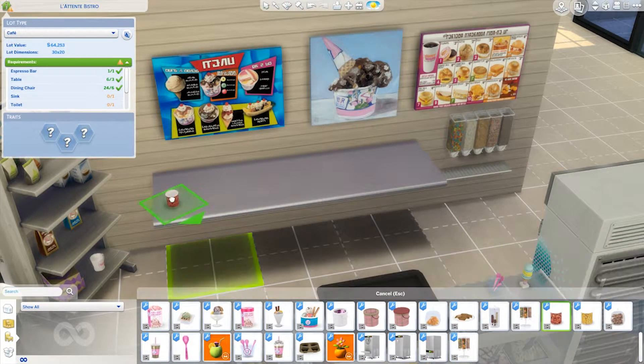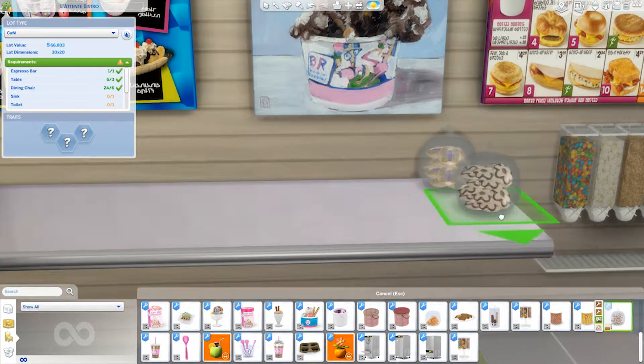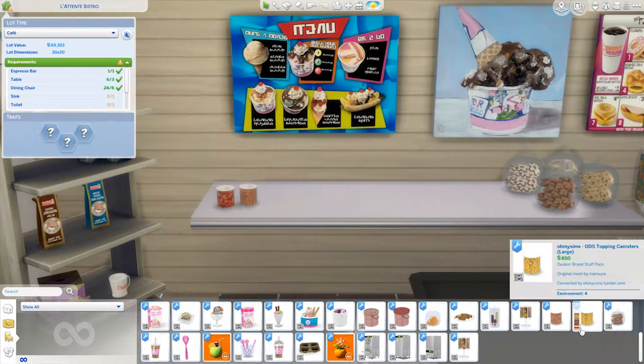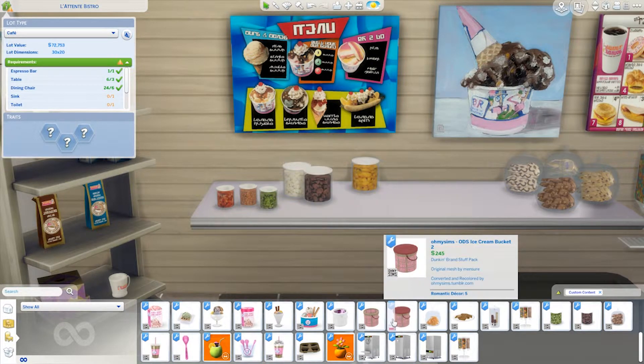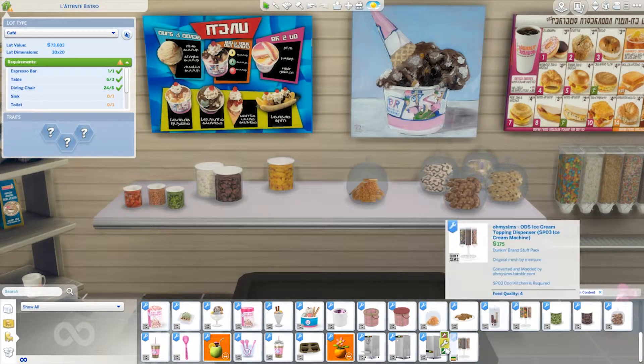Right here I actually did a table for all of the ice cream toppings - the chocolates and stuff like that. I added a little dispenser right there and then I just put all the nuts, the danishes, cookies, things that you want to put on your ice cream or maybe your coffee. You just never know how people roll.